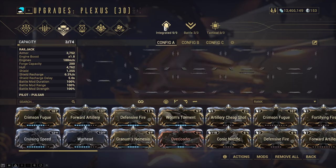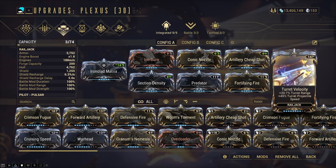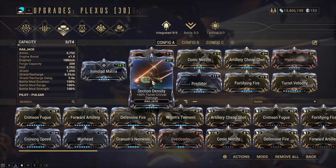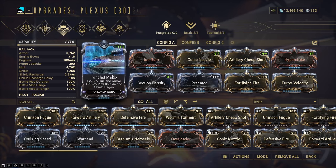Mods are split into 3 categories: integrated, battle and tactical. Integrated mods are passive mods that either improve the survivability and speed of your Railjack, the damage of your weapons, or some form of utility. You can equip an aura forma for these.